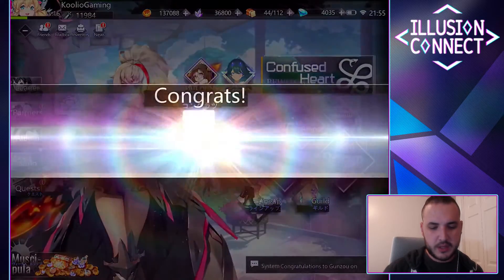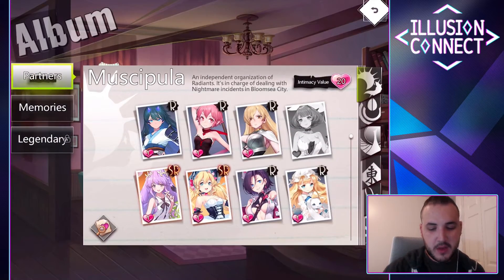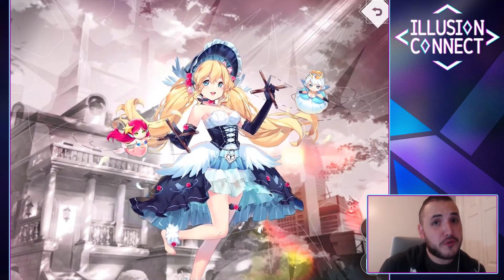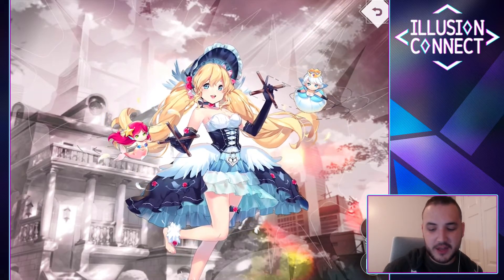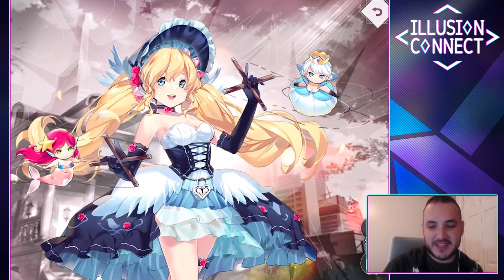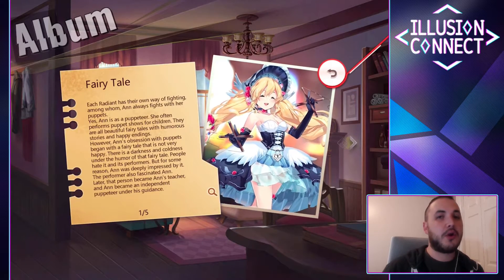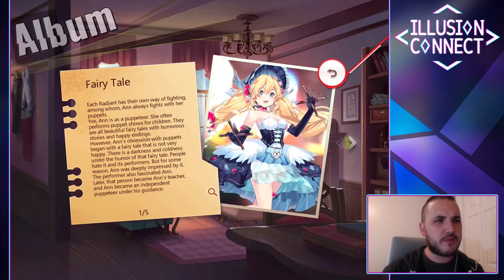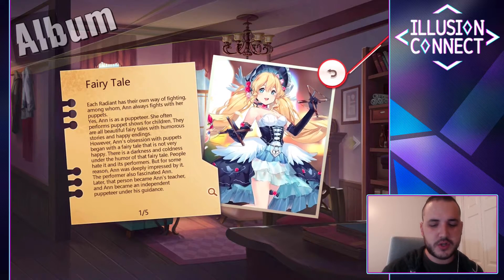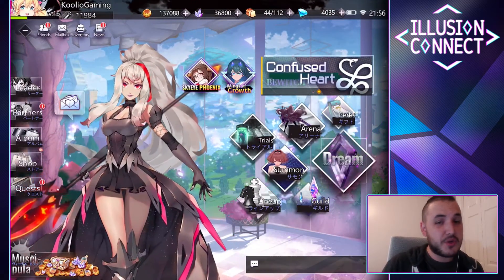Let me show you a couple of places where you can go and collect more gems. One thing I really like is the album section of the game where you can look at some of the characters, see their full art — and I'm glad they let us hide the UI to see the full art. Once you get the album unlock, you can inspect characters and it will give you a lot of gems. SR characters give you 100 free gems, rare characters give you 60, and SSRs give you 150. So when you do summons and get brand new characters, make sure to collect those gems.